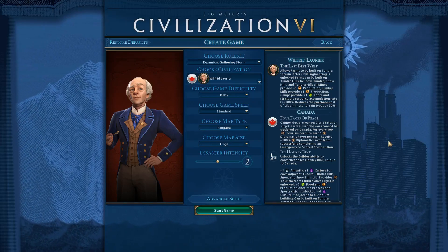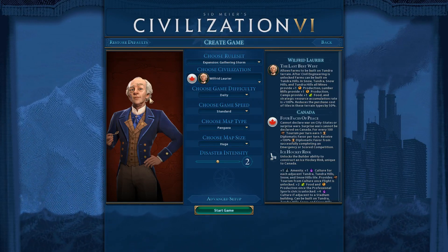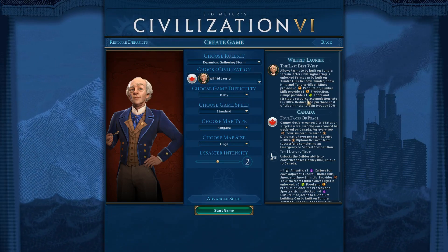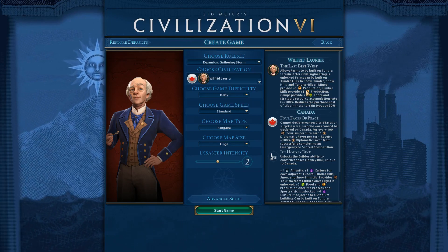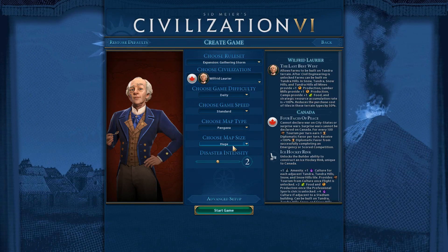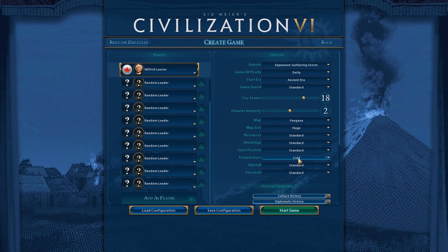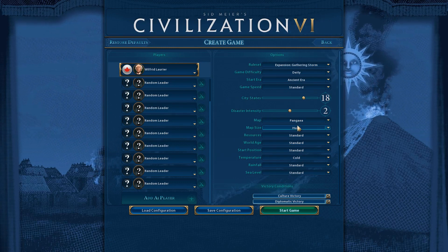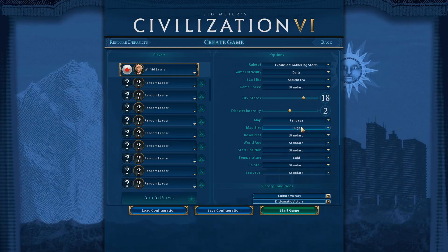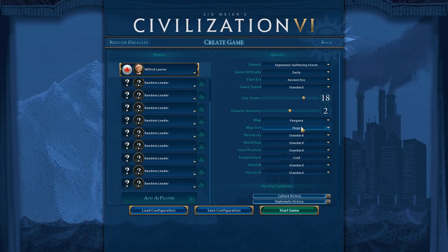Welcome to another game. This time we're going to do something really unique with Canada. Canada just had a bunch of new changes with their production, food, and tundra tiles. So I want to do a huge cold map. I have the temperature set to cold and it's huge, because I figure that'll give me plenty of tundra to settle as Canada.